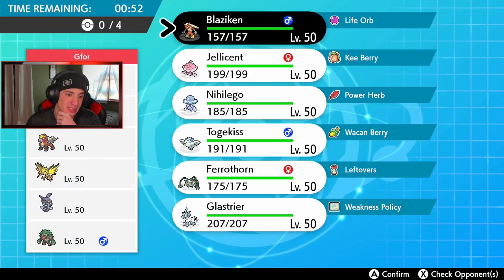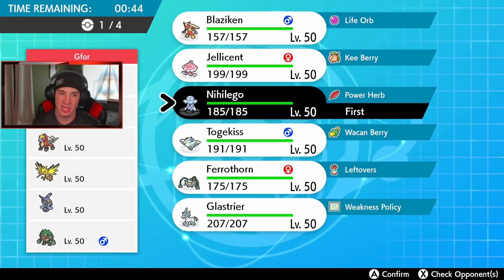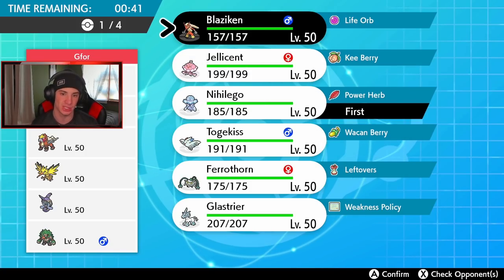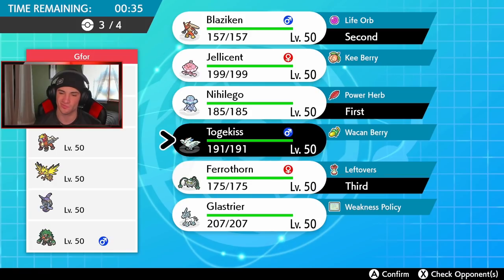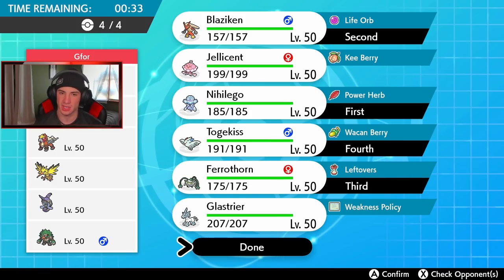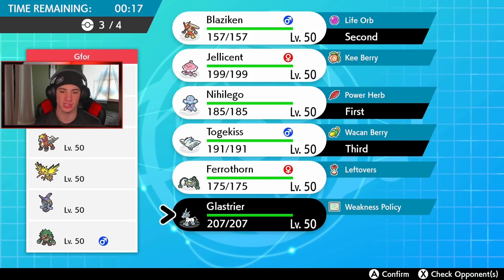Thinking about the lead - he has no tailwind users, I mean unless Zapdos can go tailwind, but with Nihilego you can just dump on things no problem. I think I'll leave him with the power herb and leave the Blaziken in. I don't think we need trick room here. I think we just go with our speedy squad and roll out there. We bring Ferrothorn, Togekiss... I think we can roll out pretty strong. Bring Glaceon over Ferrothorn - yeah, I think Glaceon will actually do a little bit better here. Let's take Glaceon and get rocking.